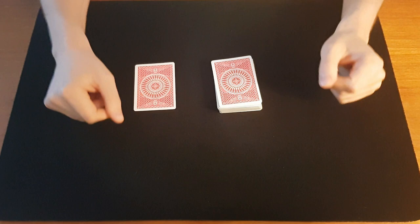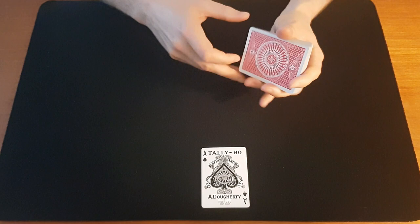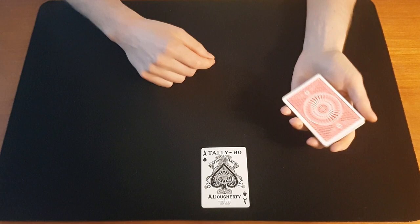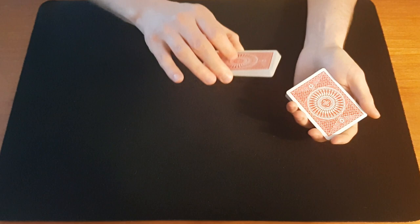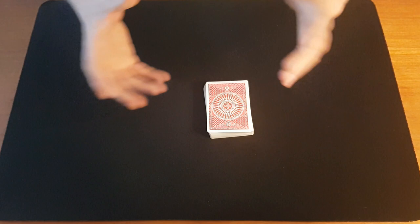Let's say they pick this card to make this easier to follow. They pick a card and they're going to return it. You undercut the deck — you take the deck in elevated dealing grip, break off about half the cards, and let that part fall into your palm. They return their card. And now our key card, the card we glimpsed — the king of clubs — is over here. We just slap that on top.